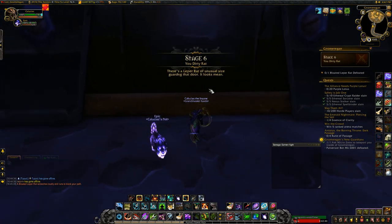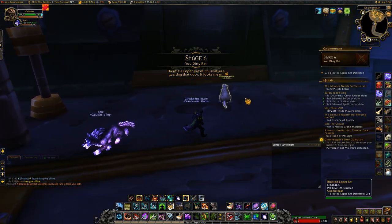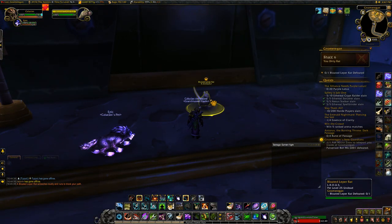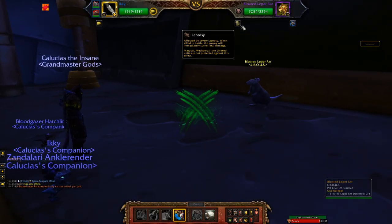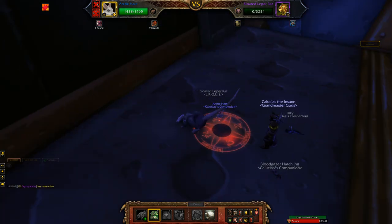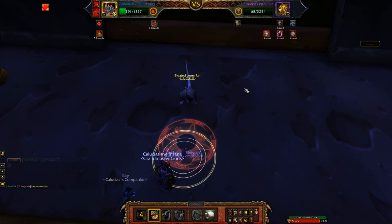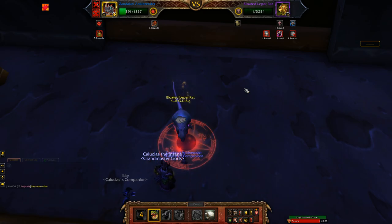Stage six: before the final area there's a giant Bloated Leper Rat you have to take out. Not only does it take 50% less damage as a boss pet, but it also has Leprosy — meaning when it dies, whatever active pet you have out will also automatically die. Magic pets, mechanicals, and undead pets are not immune to this, and using an invulnerability ability does not make you immune either. This means you actually have to two-pet this boss, since if it dies at the same time as your pet dying it still counts as a loss.